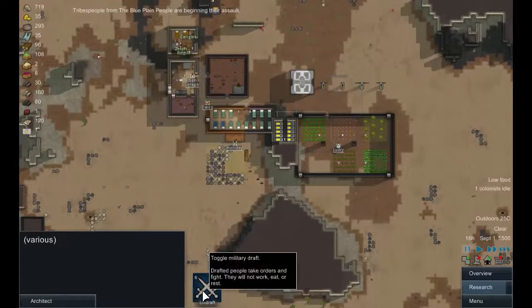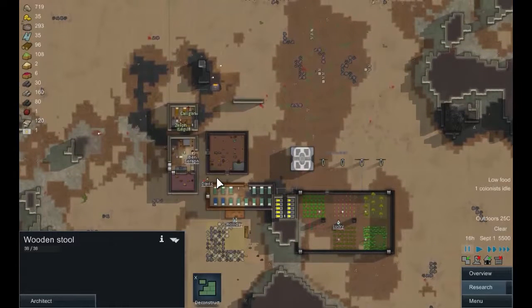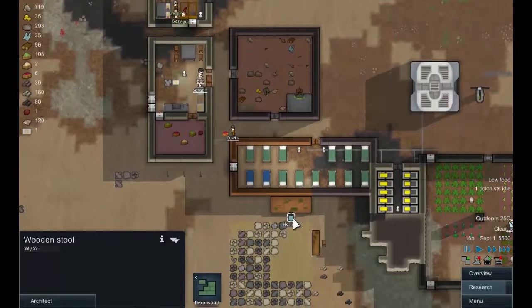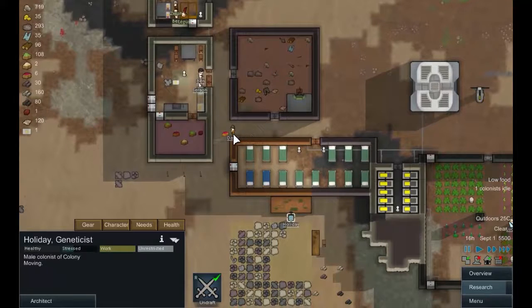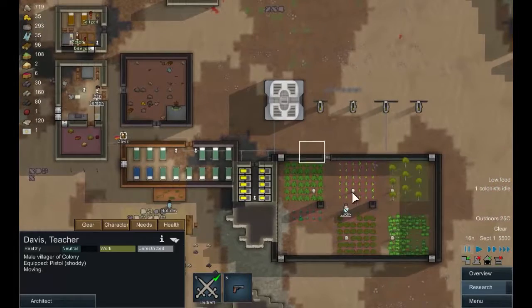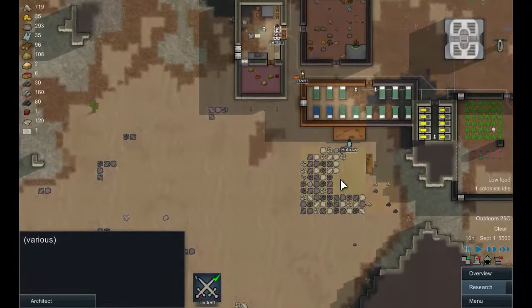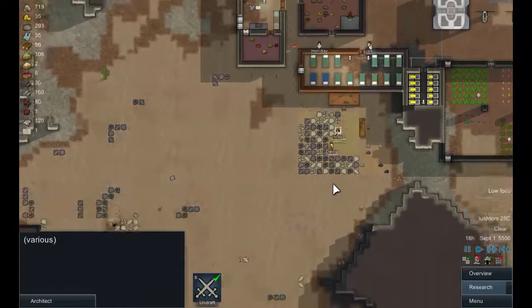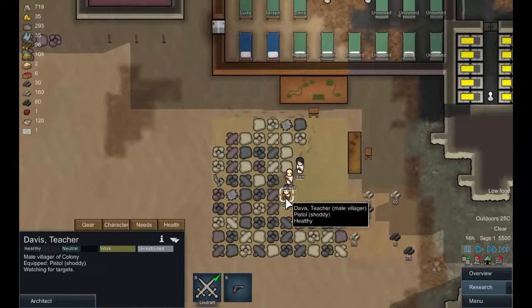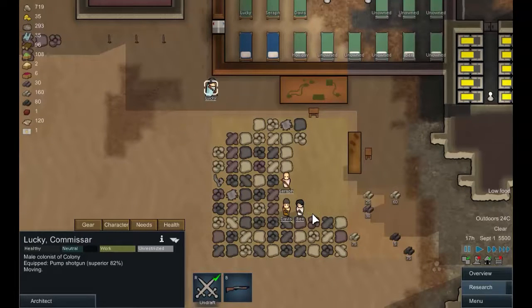Okay, they are beginning their assault — let's draft everyone. Holiday, I think I want you to fall back. The geneticist — all right. Everyone else, let's get this show on the road. Who's got what weapon? You've got a pistol, so short range — get to the front. Same with you Ben. Sarah and Lucky have got better weapons so they can stay a little further back.